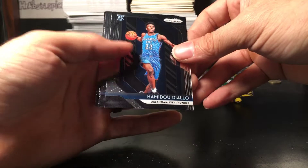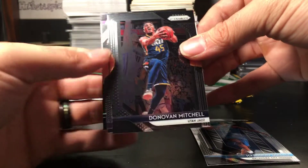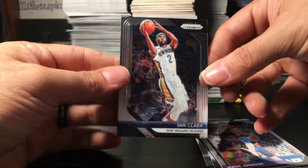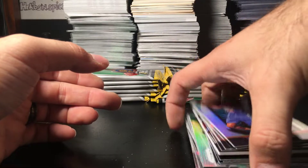And one more pack. That is crazy, man. Last pack. We have Diallo rookie, Donovan Mitchell, Magic Johnson, and Ian Clark. Holy moly, I can't believe that. That is insane. Crazy.